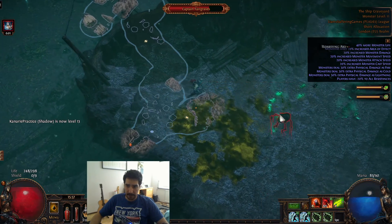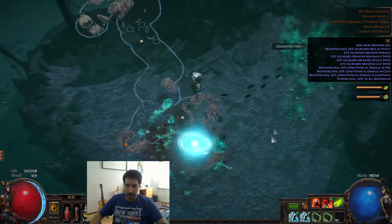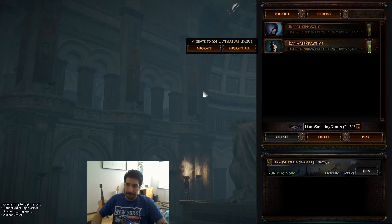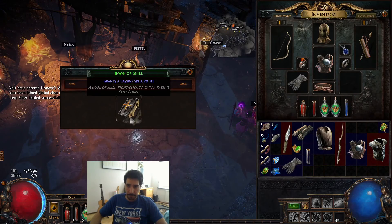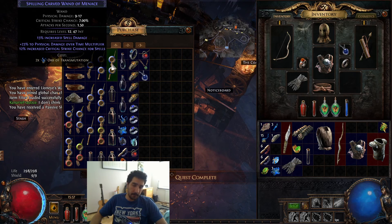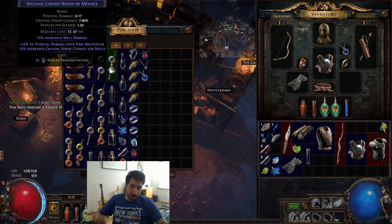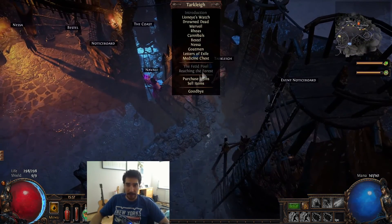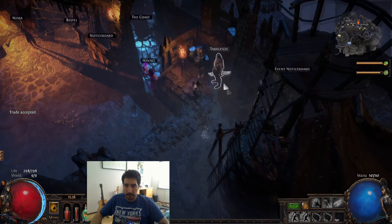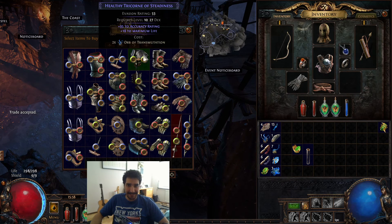Just be a bit careful with the SRS - pop a Puncture on him and run around. There we go. You're looking out for items with either physical damage over time or chaos damage over time. Obviously not physical if you're running Essence Drain, but chaos damage over time is actually huge for damage. Keep your eyes open. Check if the vendor has a bow - no, he doesn't have anything useful.